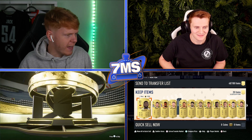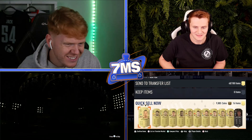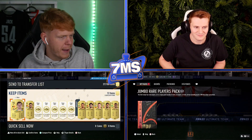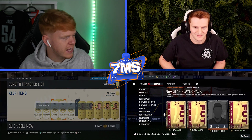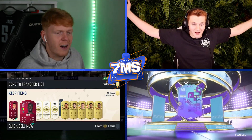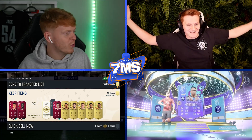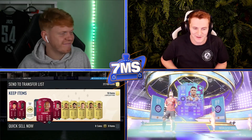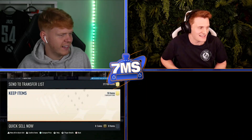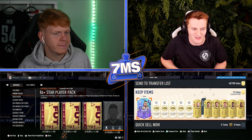86-plus star player pack - oh, it's a walkout! Obviously it's Belgian, it's a goalkeeper - we've got Courtois, and Ruben Diaz in there as well. Also got Saliba. Would have liked to use him but obviously can't. Min-Jay as well. Argentina striker - it's Lautaro Martinez! He literally just scored the final penalty for Argentina. I think you've got to use him, mate.